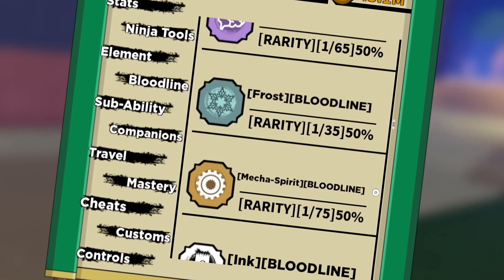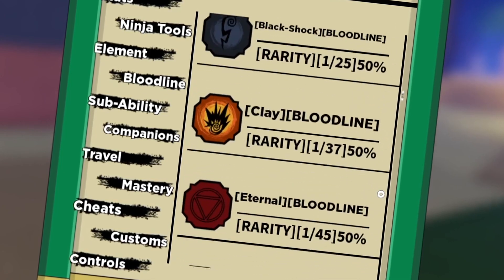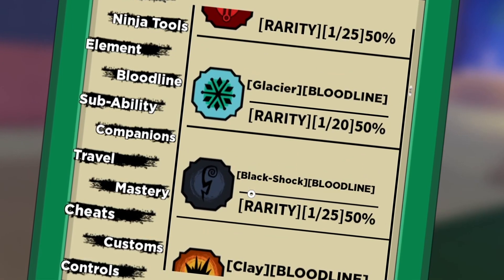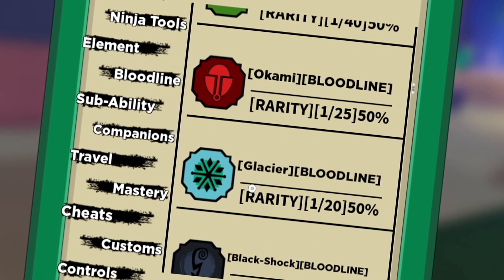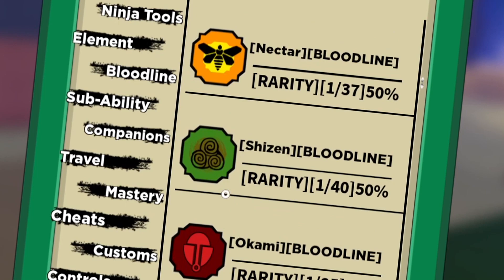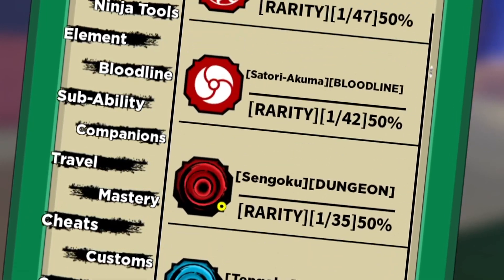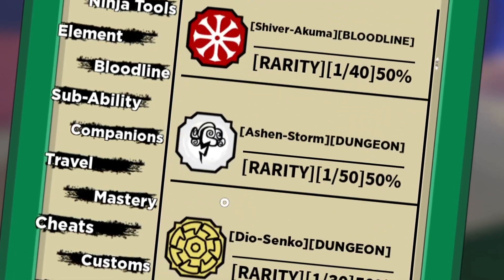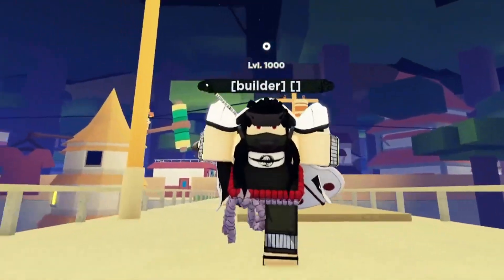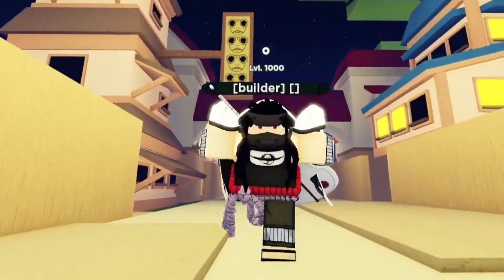There are a lot of bloodlines that have literally been forgotten up to this day — I don't even see anyone using the dog bloodline, the paper eternal, or the clay. These were all favorites back in the day. Even glacier got revamped a while ago. The Okami bloodline — that's the dog bloodline — and Nectar, they already released a leak about that one. There's still more we just don't know yet which old bloodlines are getting revamped.